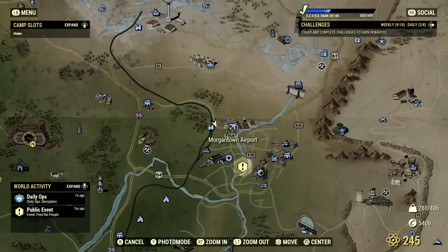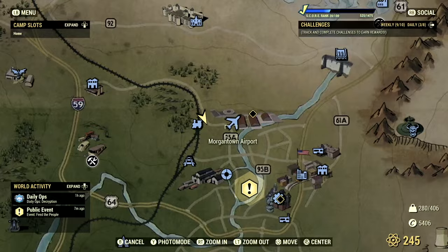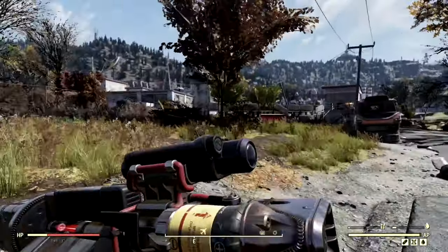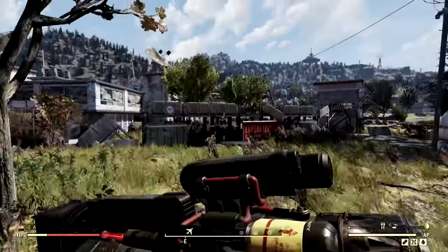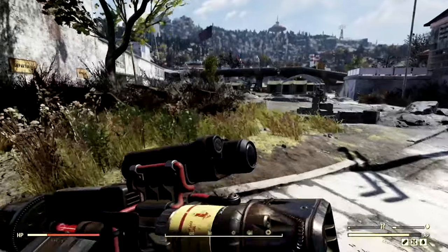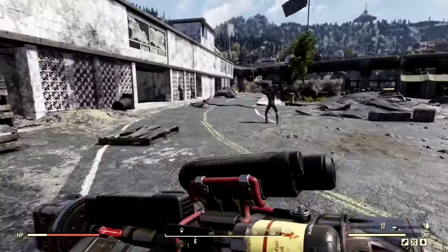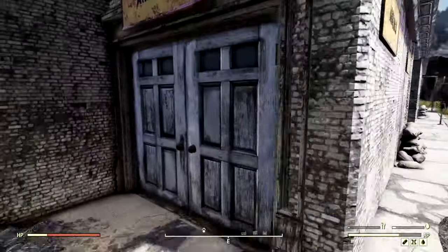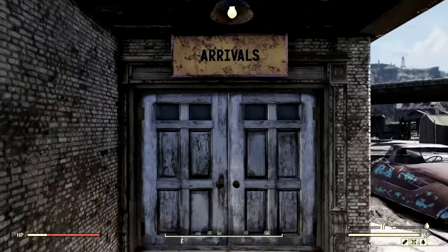To obtain the first backpack on the list, what you're going to want to do is head to the Morgantown Airport. If you fast travel, this is where you're going to be landing. Once you're here, you're going to want to make your way into the airport terminal. There is a ton of Scorched over here, but on your playthrough they're going to be trying to kill you. So make your way through the Arrivals door.